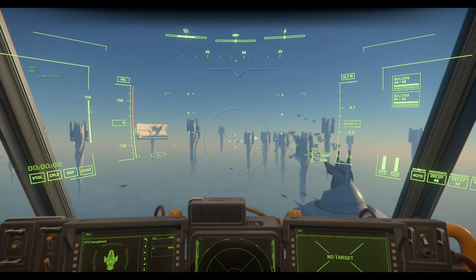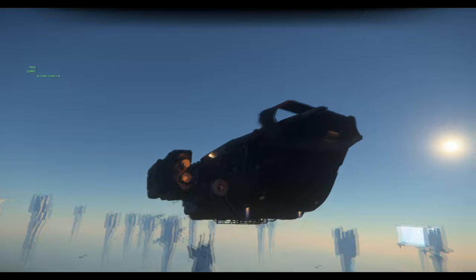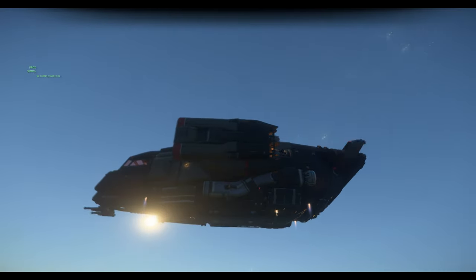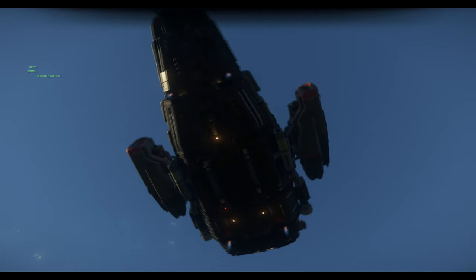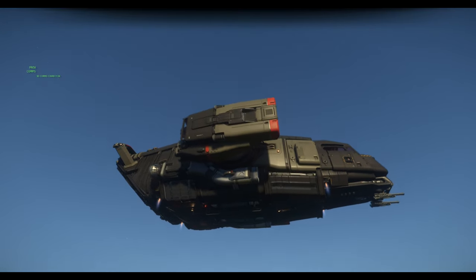Hey guys, Youngblood with you for your should-you-buy video on the new Drake Cutter Scout. The Scout, which is available flight-ready now for purchase, is going to cost you $45 warbond, meaning all new money being spent on the ship, or if you'd like to use credits, you have a price of $50.